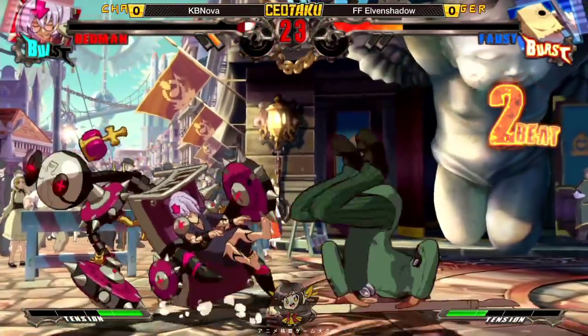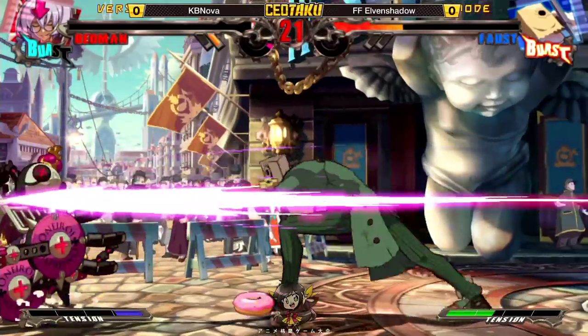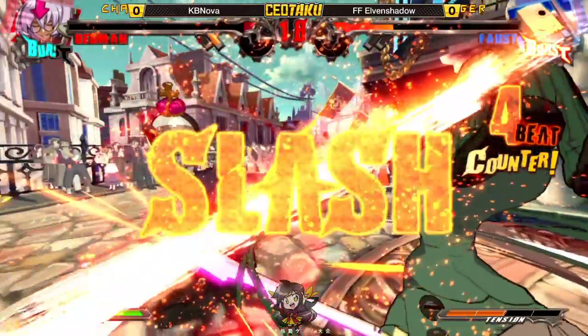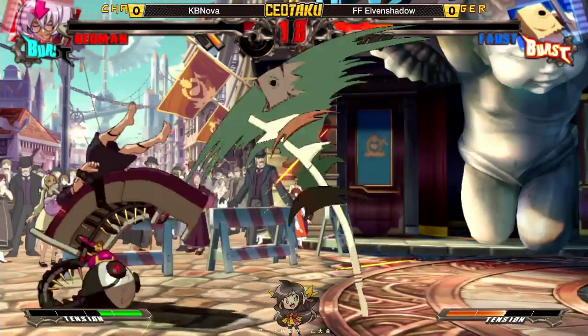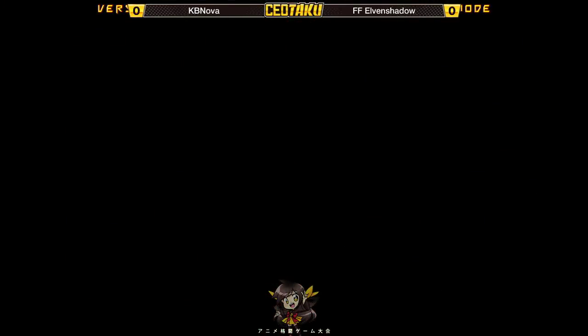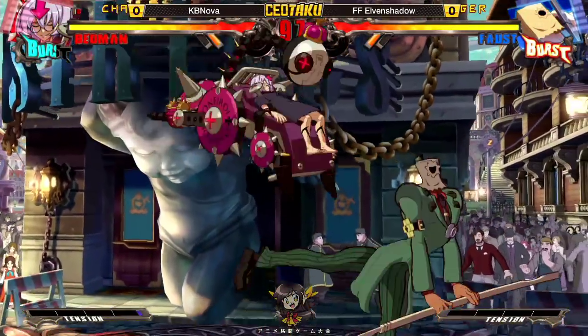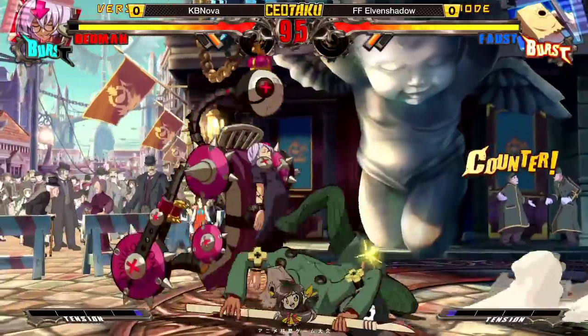Elvin Shadow just whittling down KB Nova here. He's really gotten the tap, tap, tap gameplay going. Gets his conversion off of the mini Faust — that was like the first actual combo. One hit at a time; the whole match has just been single hits. They're both playing in a range where the big combos don't happen.